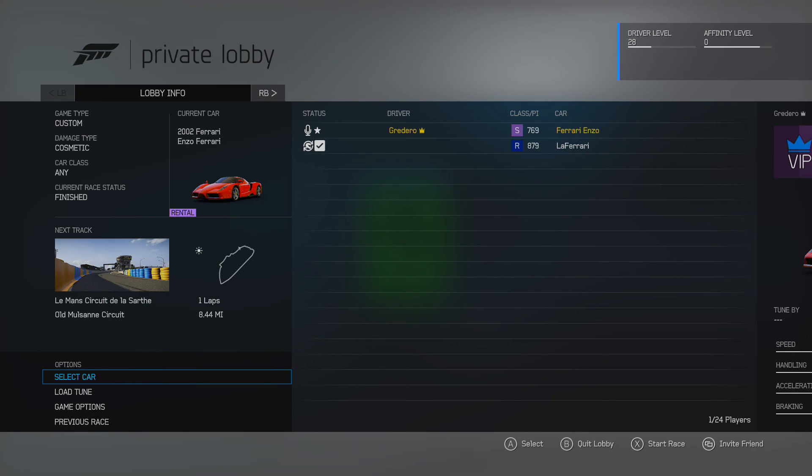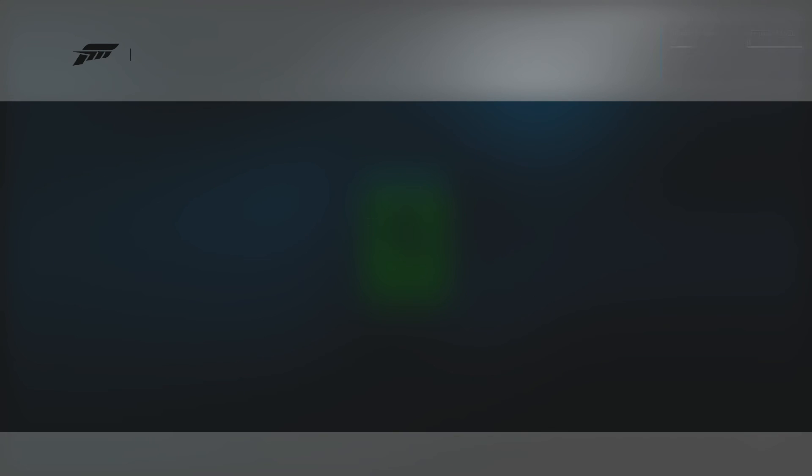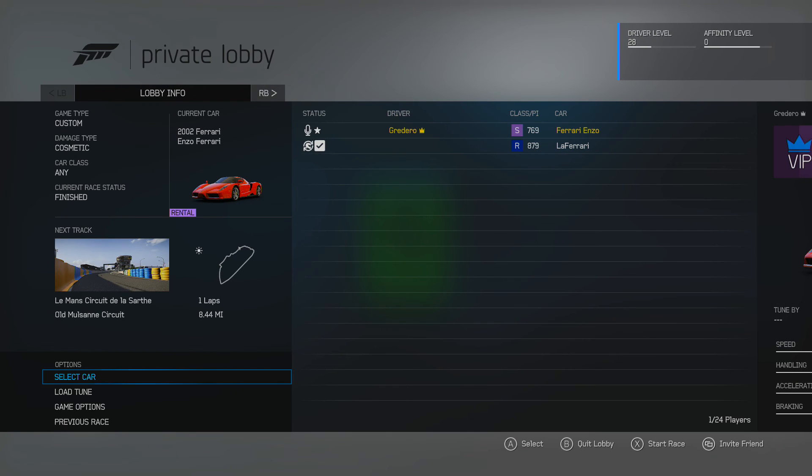So I was thinking — what would be the gap between the Ferrari Enzo and the LaFerrari, since the LaFerrari basically replaced the Enzo? Let's see how much ahead modern technology has gotten. I'm going to make sure my assists are set to automatic, just like that — the way the computer will run it.